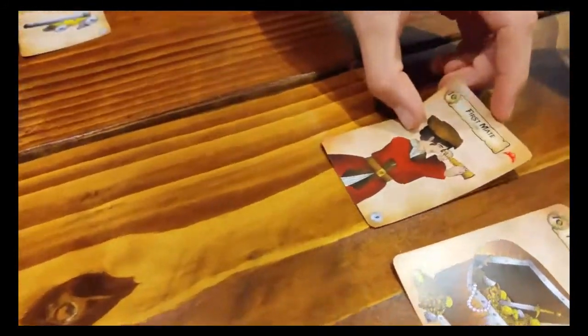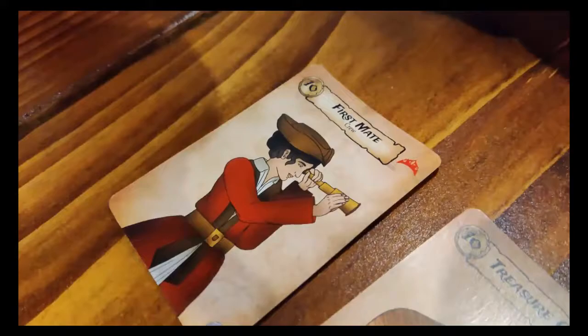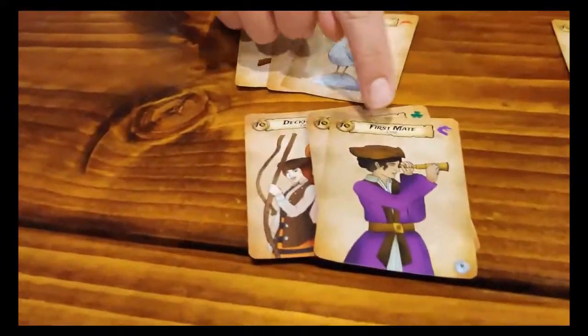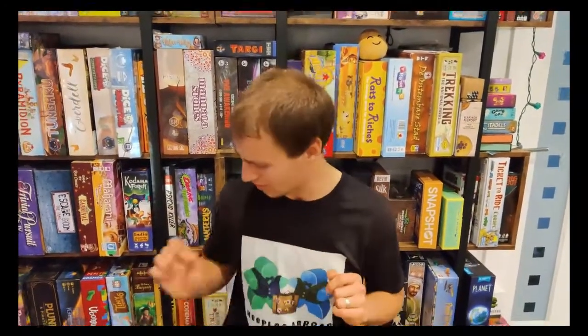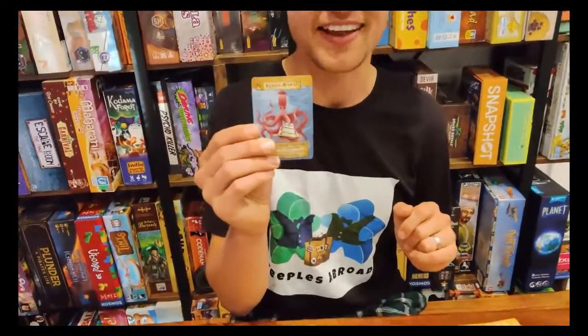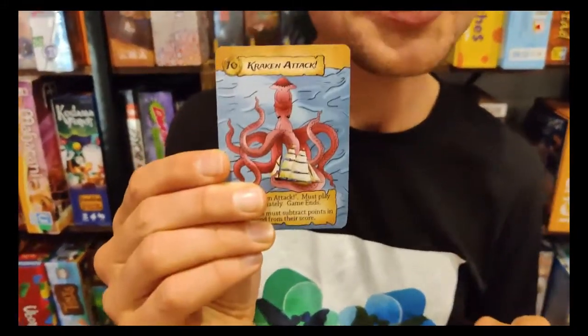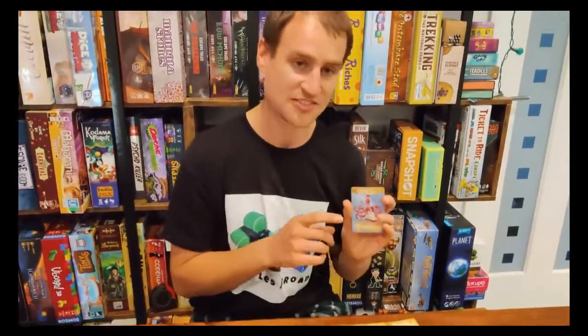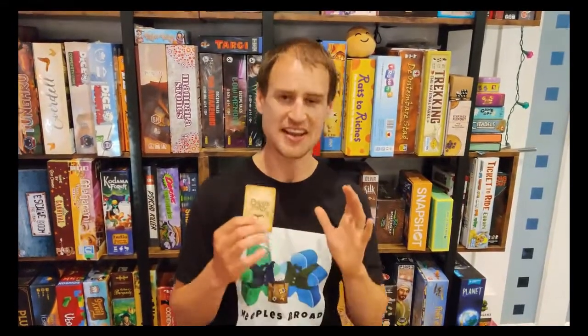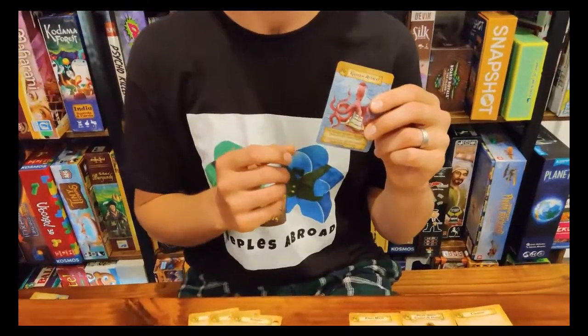They might also choose to add a first mate and say they are going to be adding to the set over here, which was made up of crew members. Play continues clockwise until one of two things has happened: either one player has gotten rid of every single one of their cards, or the Kraken Attack card surfaces from the deck. At this point the game ends immediately. You add up all the points in front of you, but if the Kraken attacks, you must also subtract any points that are still in your hand.